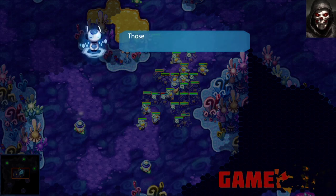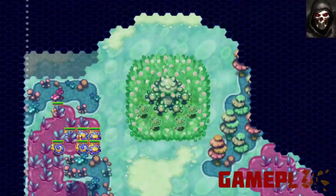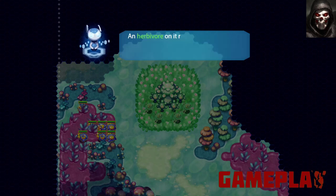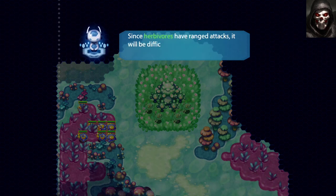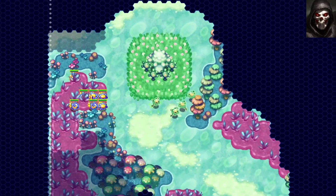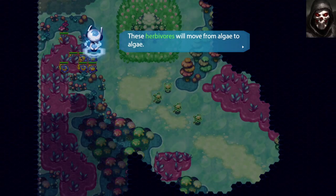It isn't just the army or probe abilities you can use to your advantage. Levels have been designed to provide special terrain features like spawning pools that cut replication times in half, ferns that slow down movement, and algae fields that boost health regeneration. Knowing your surroundings and how to exploit them is almost as important as knowing the abilities of your amoebas.